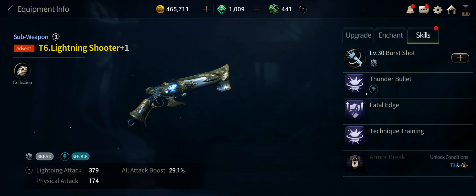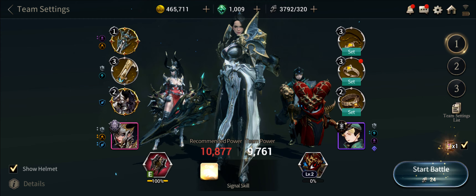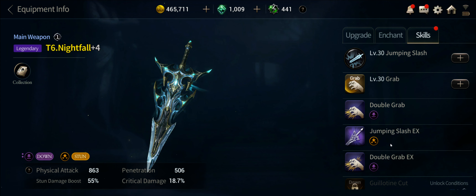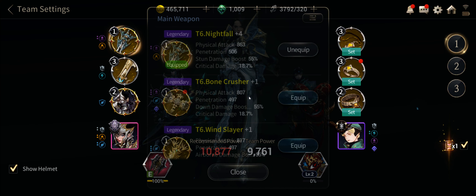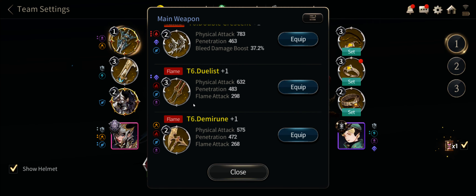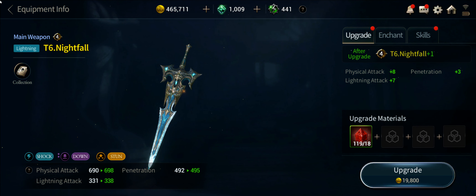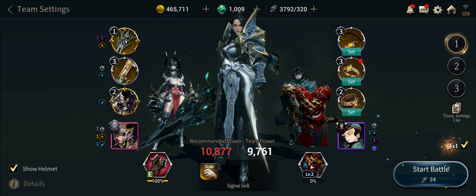Likewise, we have the lightning shooter, which as a gun excels in breaking armor and building up thunder via the shock status effect. As far as weapons are concerned, I'm using a legendary nightfall — it's very important to try and have the double grab so that you get three stabs per mount. You could potentially do this with a standard thunder nightfall, which for some people might actually be easier since it has the shock element and is easier to upgrade.